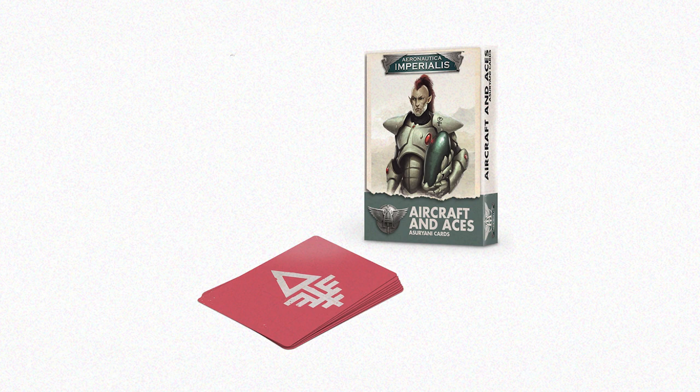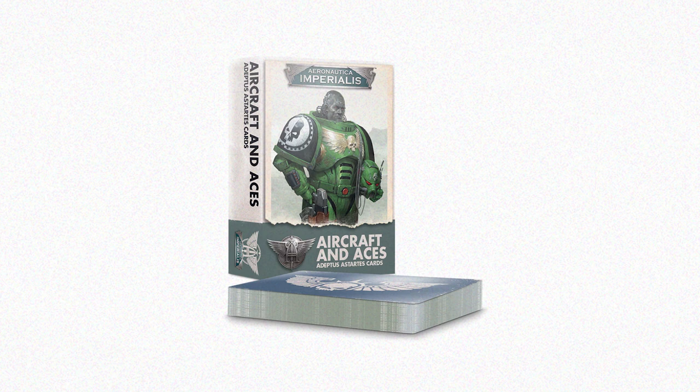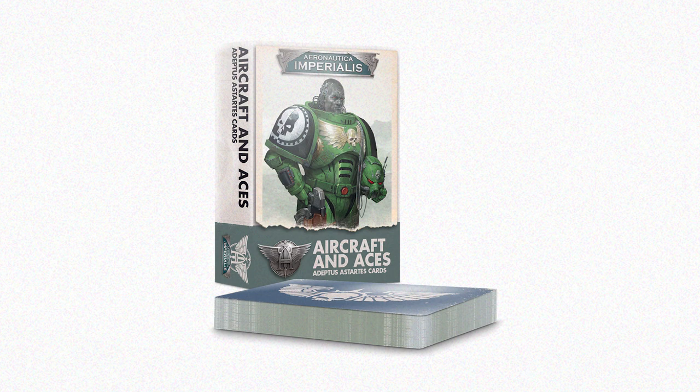You can't be expected to prosecute an air war without weapons, upgrades and ace pilots. Fortunately we've got you covered with these sets of faction cards. With 91 cards in the Asuryani set and 86 in the Adeptus Astartes set, these are all the quick references and special rules you'll need. There are also two aces in each set as well as named planes and ground defenses to boot.